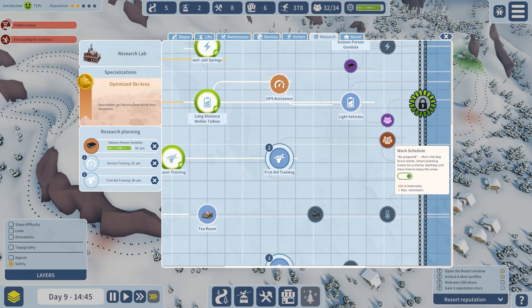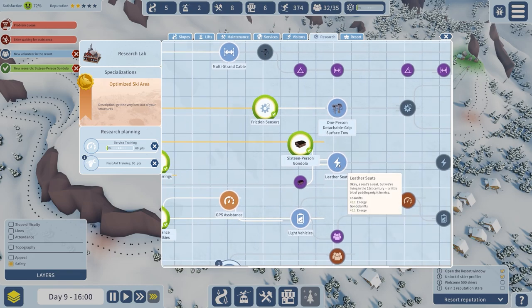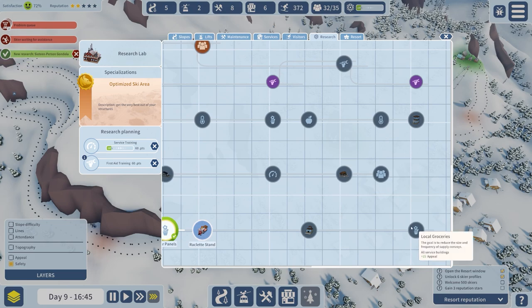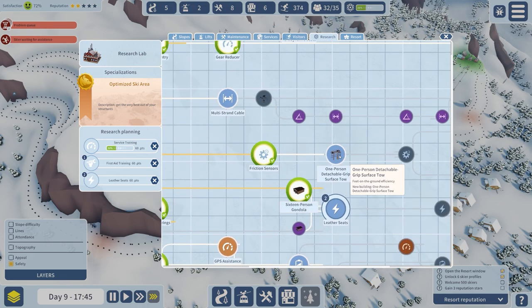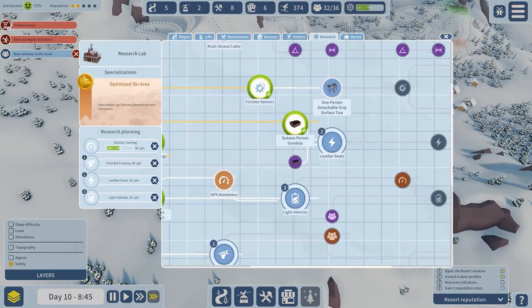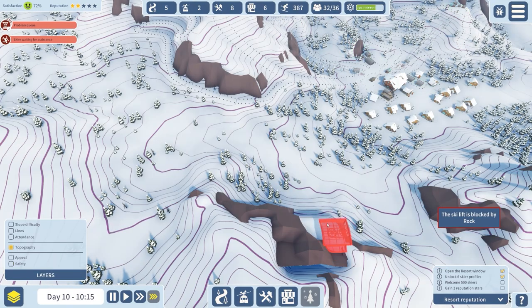I'll probably build a couple more in for security. We can unlock the next part of the research tree — leather seats for chairlift and gondola lifts to increase energy. There's also a sun room, local groceries, and a one-person detachable grip surface tow. Let's go for light vehicles and the other research. The thing I wanted first was the large shelter because that's where a lot of our satisfaction was falling down. And we should now have the 16-person gondola — yes we do.